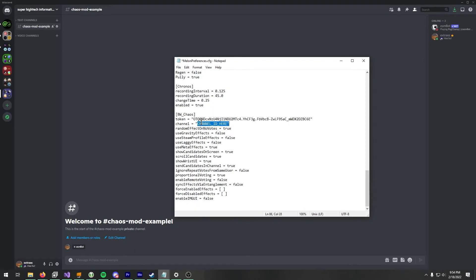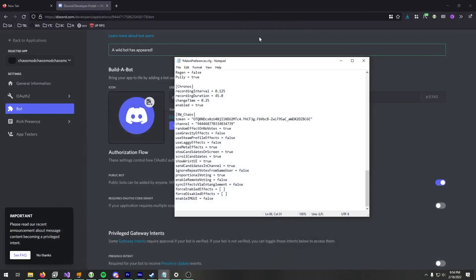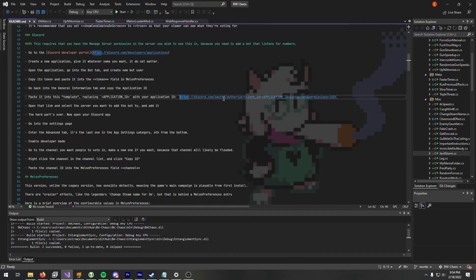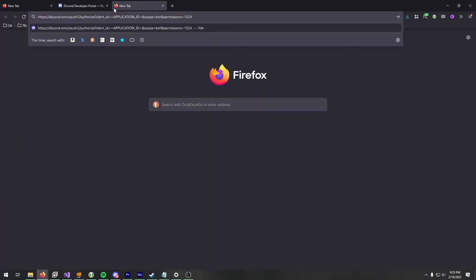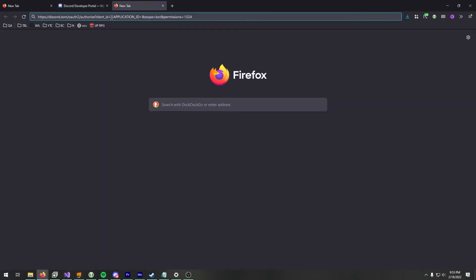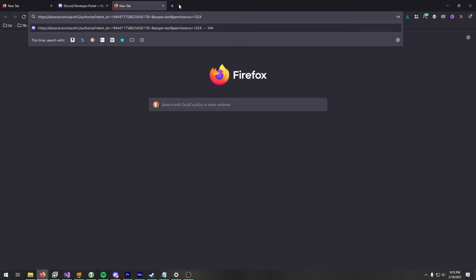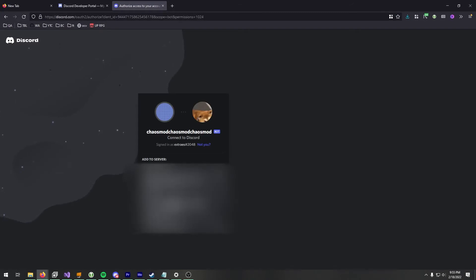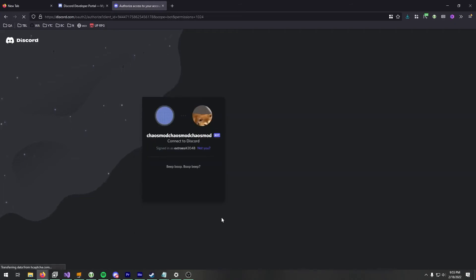Put that channel ID right in here between those quotes. You're also going to need to add the bot user — take this template, put in your application ID right there, and remove the angle brackets. Then add it to your server, hit continue, and authorize.